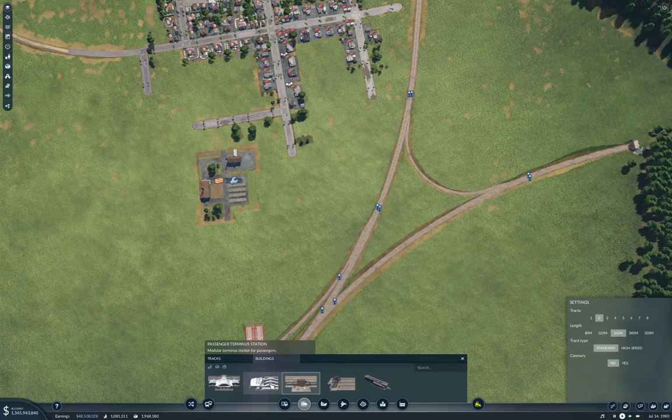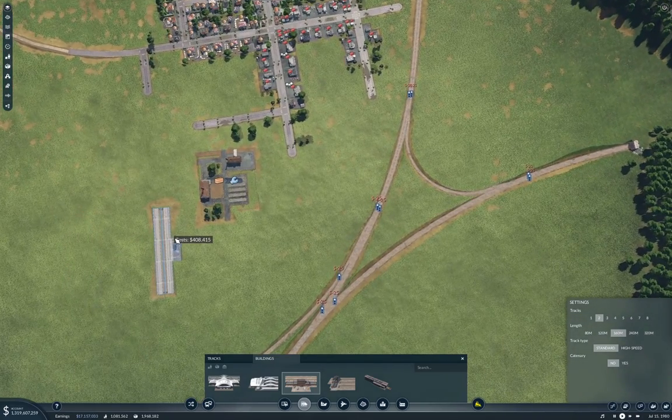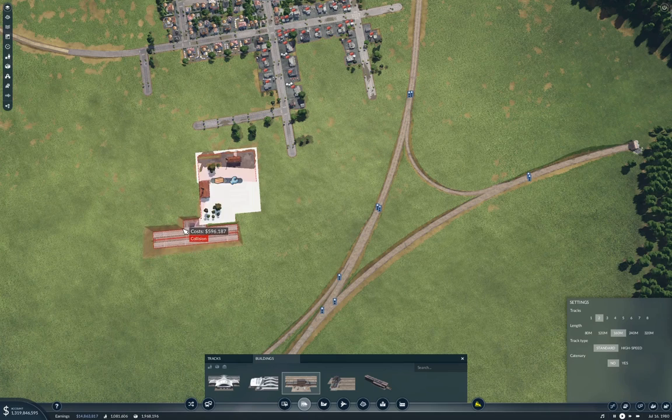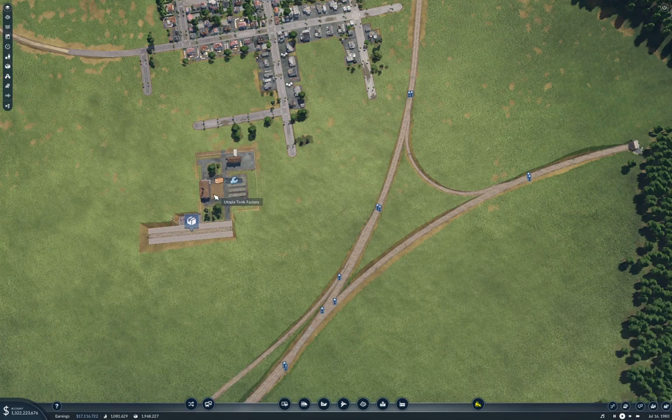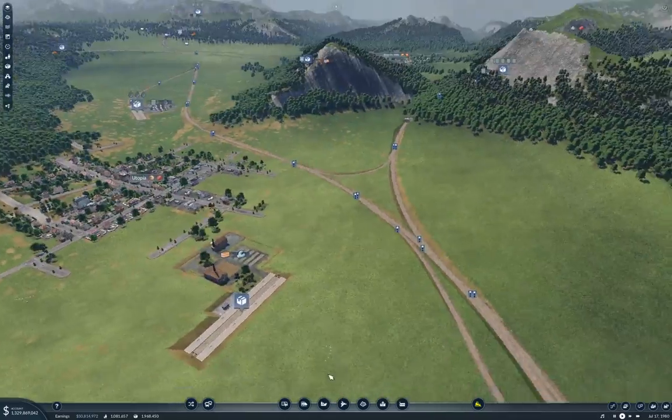We need a train station over here, probably with two tracks. This could be slightly challenging. We'll put it back here if we can. And that's the Utopia Tools Factory — so that's a Tools Factory. We have a Tools Factory.